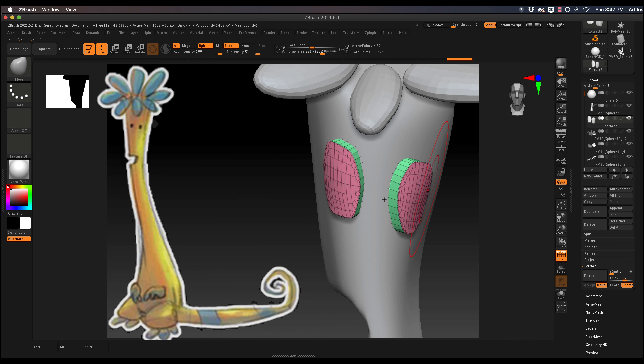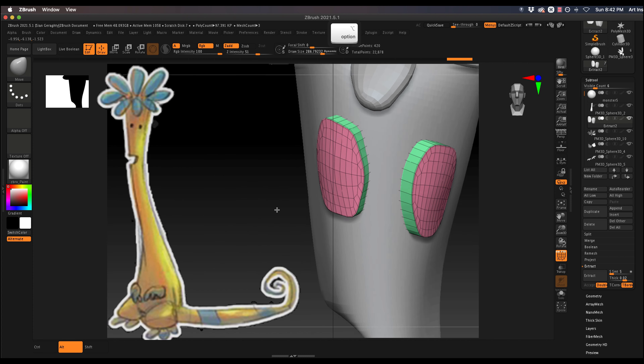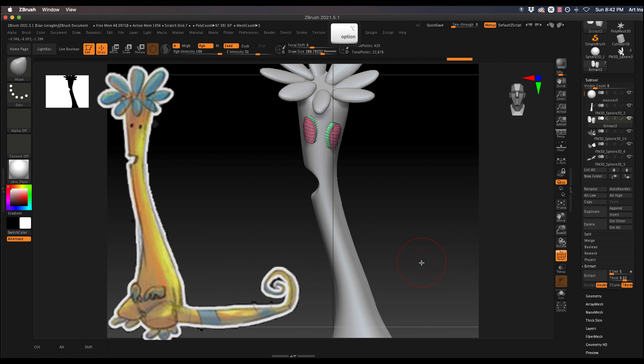Now I can go about scaling these using my move brush — I'll scale them down a tiny bit since they're a little on the big side. You can see how easy the Extract button is. Part of the reason I wanted to show it this early is because this is how we'll make clothing — you can extrude out another layer and you have something like a shirt or a scarf.